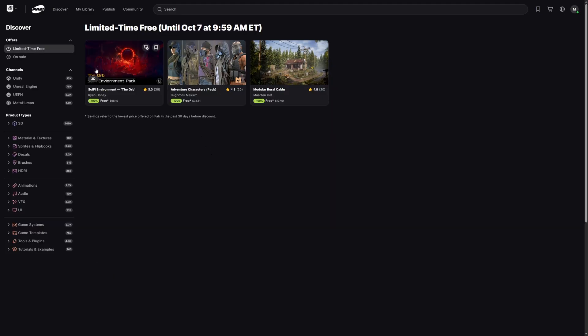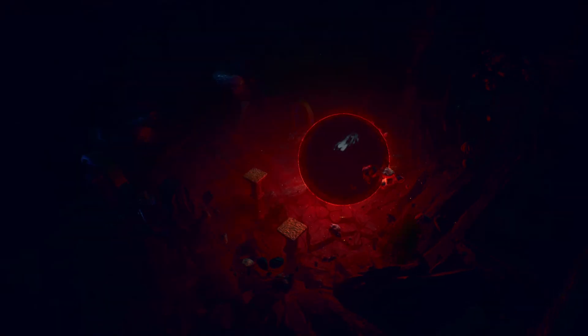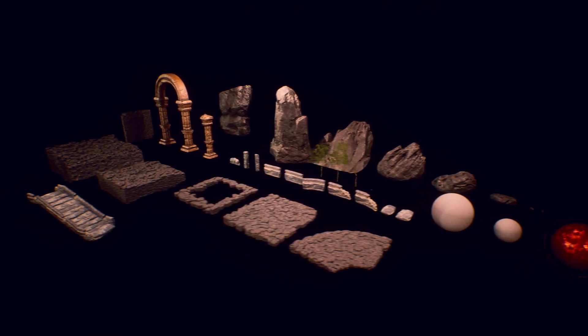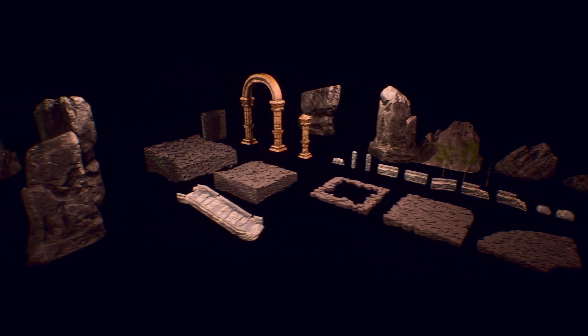So let's jump in and take a look at The Orb by Ryan Honey. As per usual, the first thing I did was open up the showcase level, which in this case is called the Sci-Fi Coliseum. And it is really, really cool. It's kind of these ruins that contain this sci-fi orb that is pulling in rocks, and there's sort of this swirling vortex of wind affecting the trees, and this hero character standing in front of the orb with his cape flapping in the wind. It's all really cool. And if you add some lighting, you see there's a bit more to these ruins than meets the eye. I also cracked open the assets level — it's not a huge amount of assets, but I do like what I'm seeing.